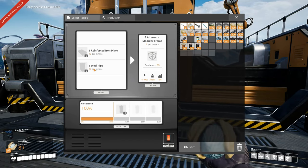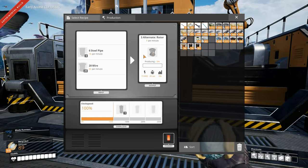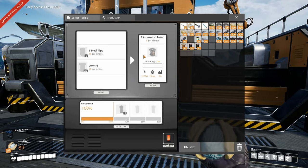That leaves us with 90 steel pipe left over. If we look at the rotors, that produces nine per minute, so we could support five machines with that. We do need more steel production anyway, so I think that's what we're going to do.